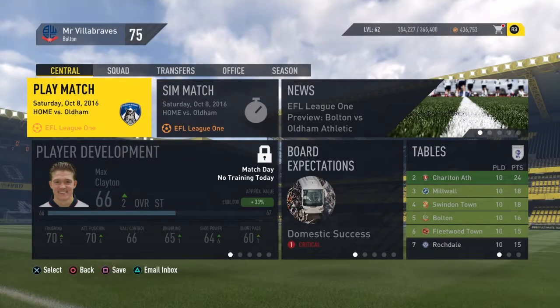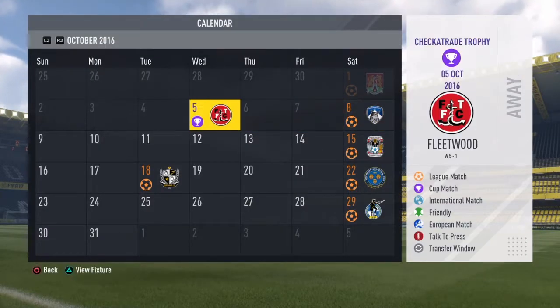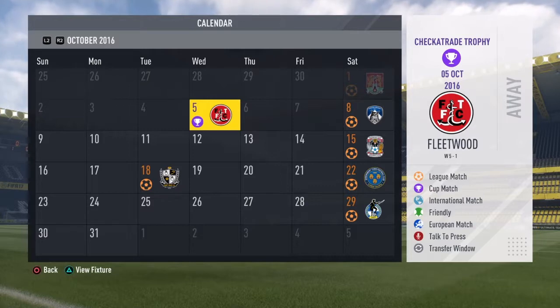So before we get into the next game against Oldham, a quick update. As I said at the beginning, I had the Checkatrade Trophy game in between, and as you can see, I absolutely wiped the floor with Fleetwood Town. This was a pleasing game — I started two of my youth players. One of them, Shaw, played in the CAM position and scored twice, and the other three goals were scored by Wilkinson, so hopefully that's a good confidence booster. I also brought on a couple of other youth players as subs to start working towards completing that objective. Shaw played quite well all round, which was a pleasing sign.